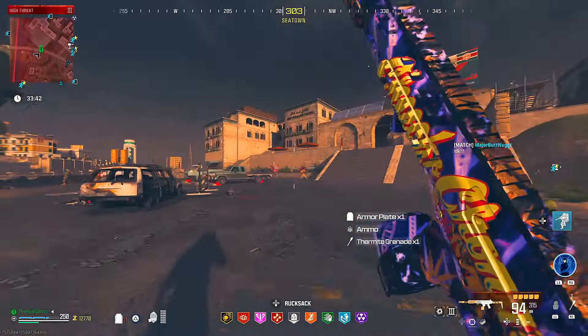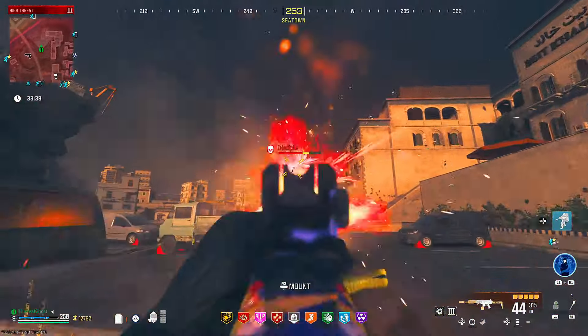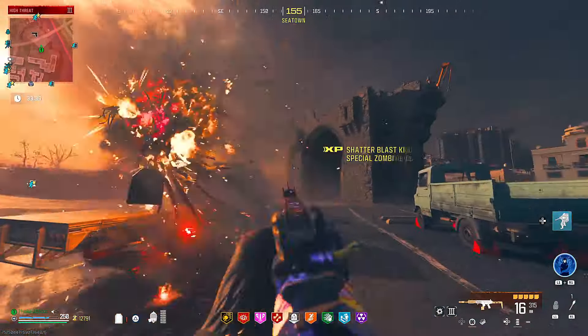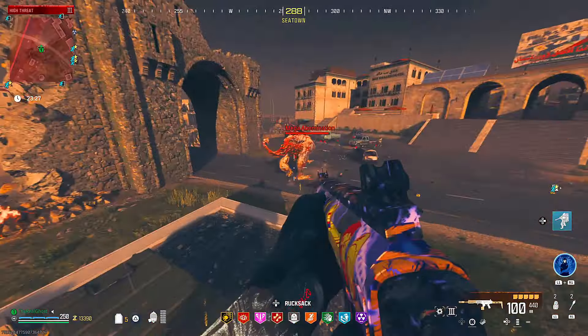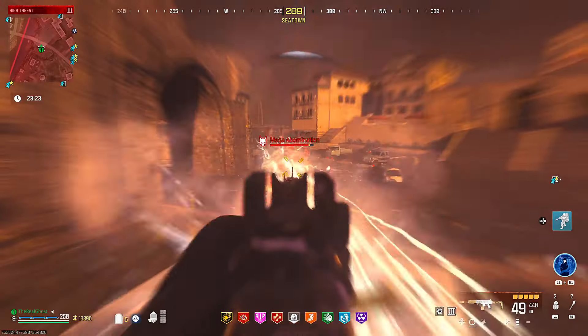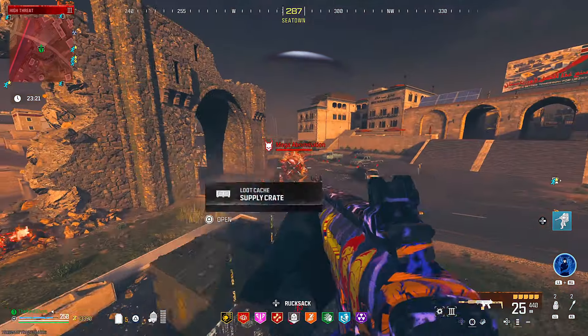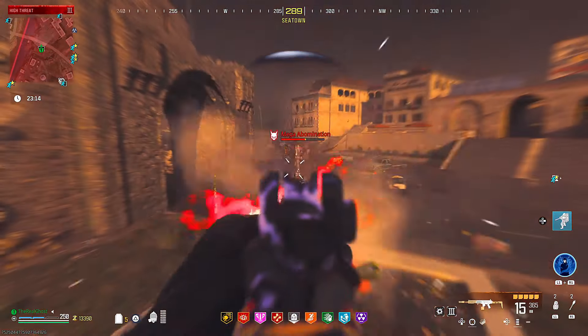Let's talk about those HVTs. Absolutely no problem in the second tier zone, and then once we came out into the red tier zone, we got an HVT on a Mega Abomination. I'm not gonna lie, this guy was a little bit more tanky and decided to run away from us, so it took me a little bit of time to lure him back over to me. All in all, it did still take him down pretty damn fast. Just a tip for you guys — you can kill those Mega Abominations with 3 Thermites. I've been a fan of rocking those as of lately.